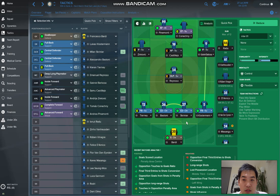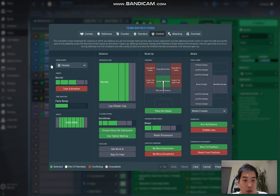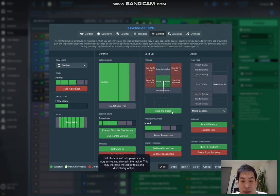I would put the mentality on control and team shape as flexible. For the team instructions — I won't go into all the details — but once you click on offside trap, the game starts to become a bit quieter. Try to reconsider whether you should click on get stuck in, because you'd likely get a lot of players getting yellow cards or red cards in the worst case scenario. The extra options I would recommend are: passing into space, exploit the middle, mix passing, be more freely expressed, run at the defender, and stick to position.